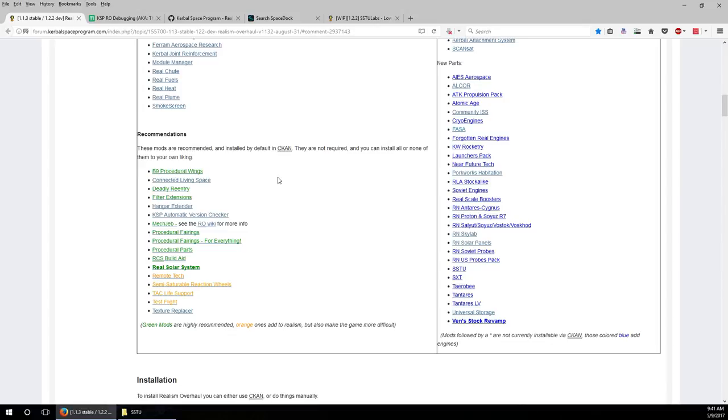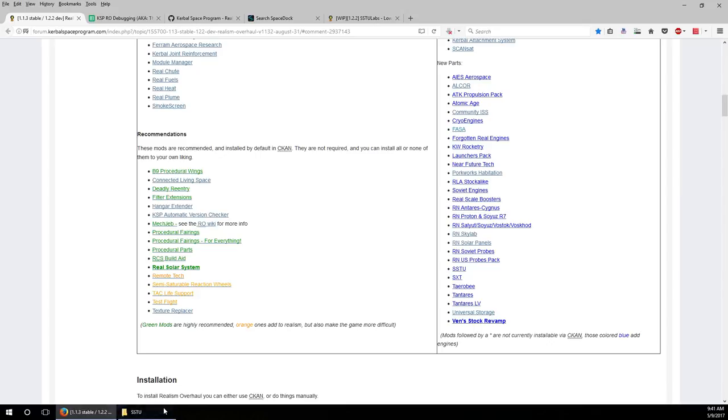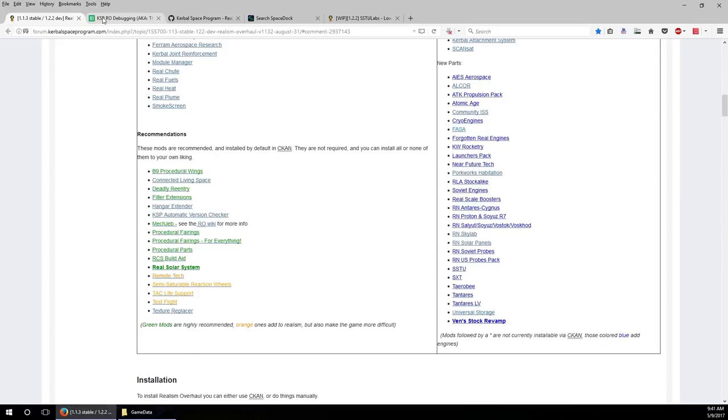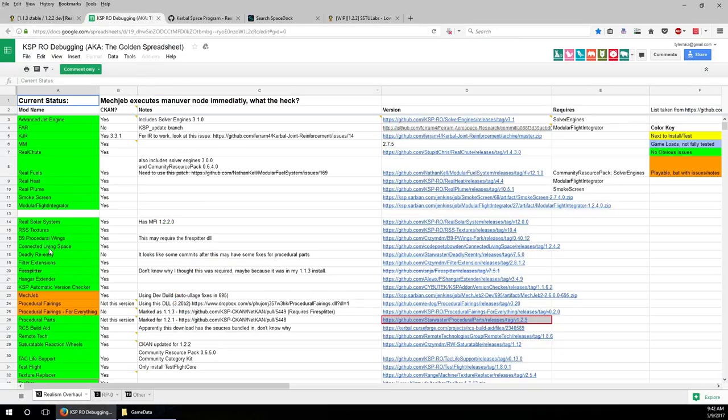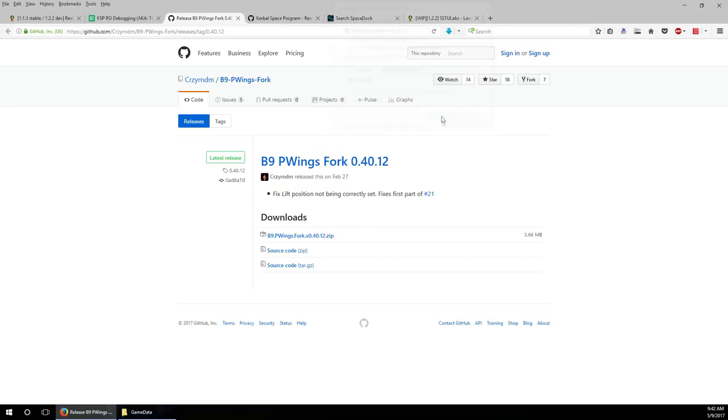Let me go through the mods I suggest you install first - those are the ones in the recommended slot. First, we do want Procedural Wings; we haven't installed that yet. This link doesn't work, but there's an alternate page linked in the installation video. Go to this Procedural Wings fork and download it - it's a fairly small mod. Unzip it and you can see GameData and an alternative texture folder. I just use the regular texture, so go into the GameData folder and unzip it there.